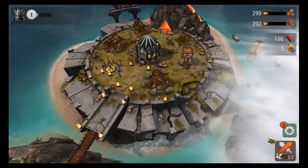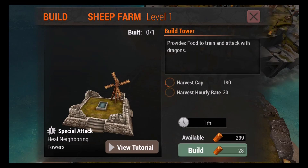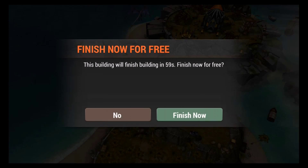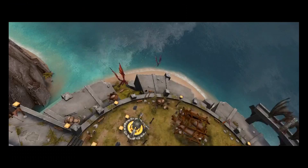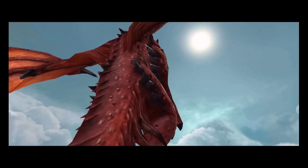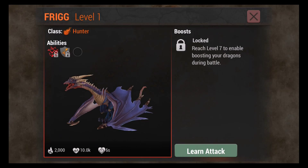All you need to know is that I now have two dragons and the game wants me to build a sheep farm. The sheep farm makes food and meat, which is what you use to level up your dragons. The intro to the game teaches you how to place buildings, attack with dragons, and breed dragons.